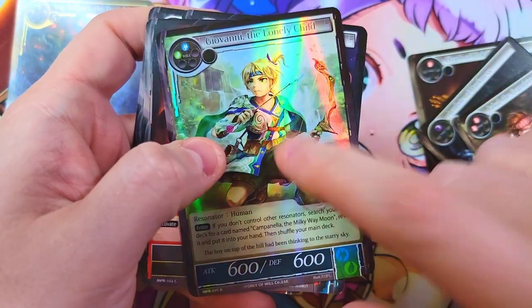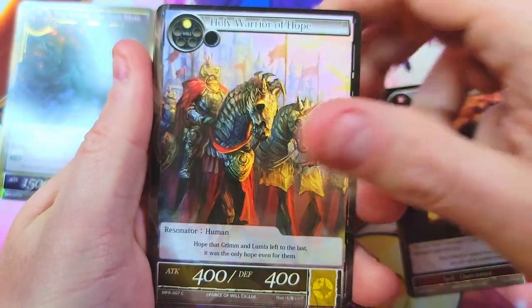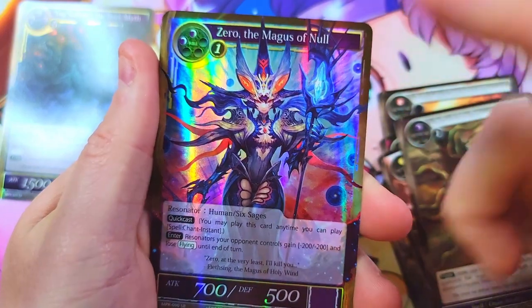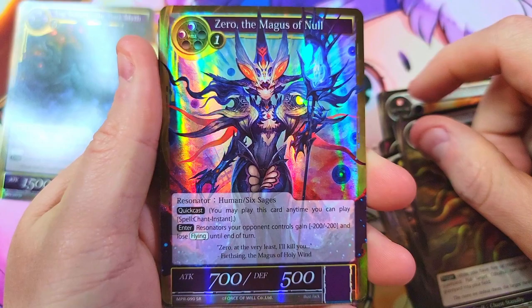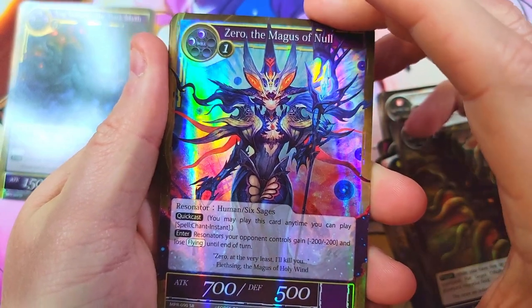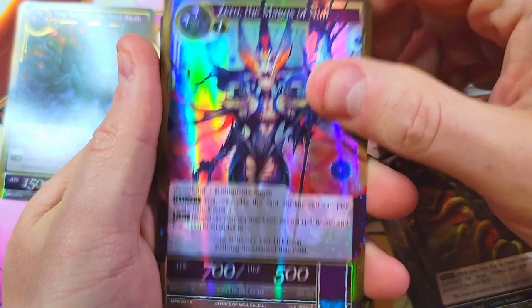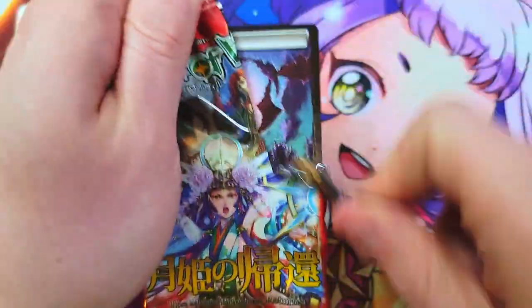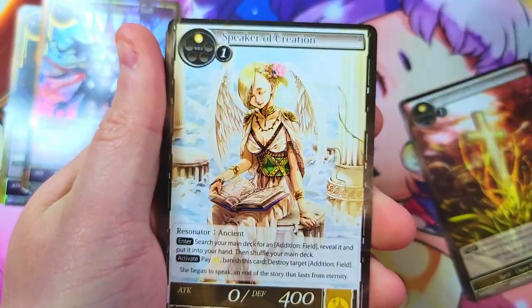We're basically just going to race through and find our foils — there's just no value right now in this set outside of the alternate arts. Even Zero, Magnus of the Null, isn't worth much, maybe a buck, but I love this Zero — it's a beautiful card, really cool design. We also got the Apollo Sphere, the Moon Lance.